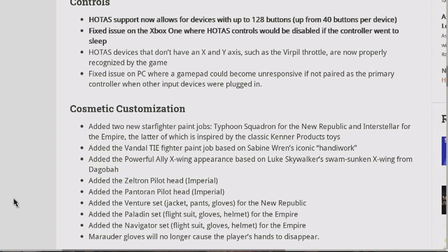Various stability improvements and minor bug fixes. Controls: HOTAS support now allows for devices with up to 128 buttons, up from 40 buttons per device. Fixed an issue on Xbox One where HOTAS controls would be disabled if the controller went to sleep. HOTAS devices that don't have an X and Y axis, such as the Virpil throttle, are now properly recognized by the game. Fixed an issue on PC where a gamma pen could become unresponsive if not paired as the primary controller when other input devices were plugged in.